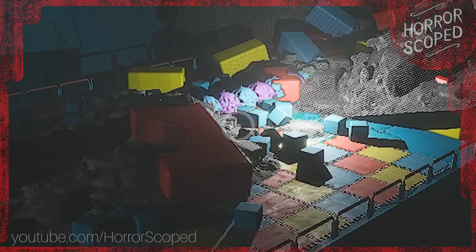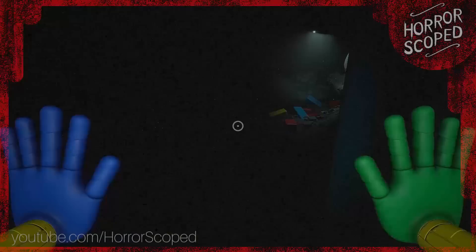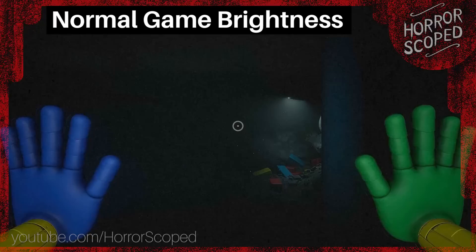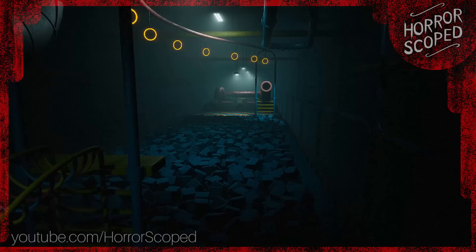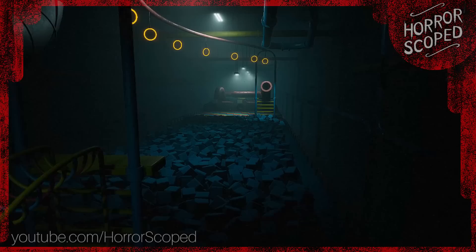When the player escapes PJ Pugapillar in a normal play session and goes up top, usually what they see when they look down below is not a whole lot because of how dark it is. But if we brighten the game up, we can see he's still walking through the wall. So if you make it far enough ahead of him and jump onto the edge of the room, you get to see this funny occurrence. If you want to see all kinds of other cool things in Poppy Playtime Chapter 2, subscribe — I have a lot more coming. Thanks for watching, and cheers!